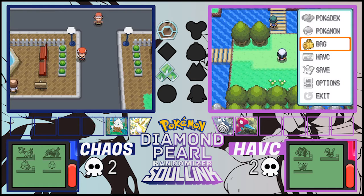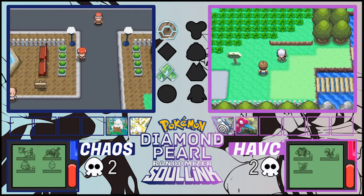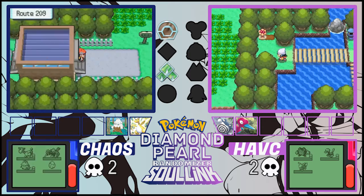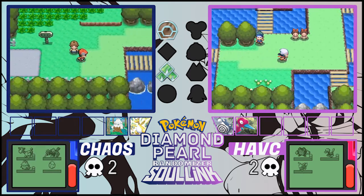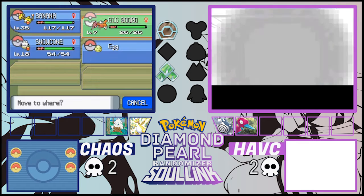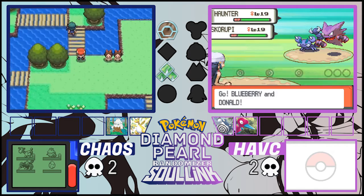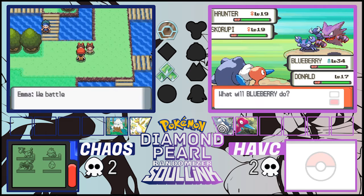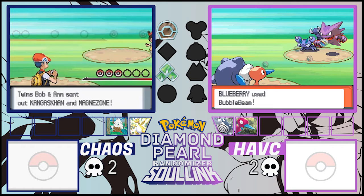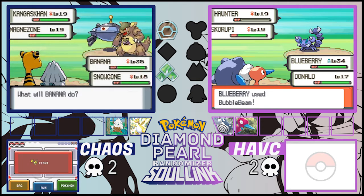The double battle has level 19 Pokémon. Porygon's kind of useless here — actually no, he could be somewhat useful. Let's try to kill the Haunter first and use Side Beam on the Skorupi. Chaos is calling out his Magnezone, and he has Snover too — Snover should be fine. Let's learn Recover on Donald the Porygon — that's a good move to have. Donald should be able to kill the Skorupi with Side Beam.